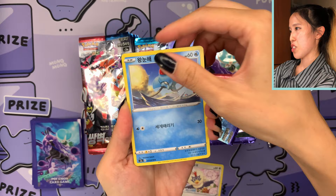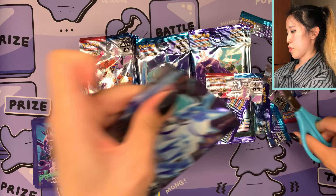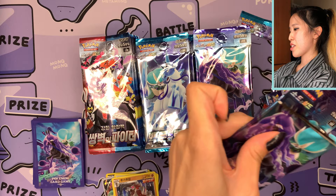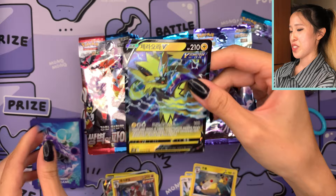We have Tentacool, Lanturn, Swirlix, and Inteleon — which actually looks very nice with the yellow borders since Inteleon has some yellow on it. Now on to Silver Lance. We have Hypno and Lycanroc — lots of holos so far, only one V card. You can't really tell if the secret rare appears more towards the front or the back of the box. And look who it is — Zapdos V, one of the legendary birds!